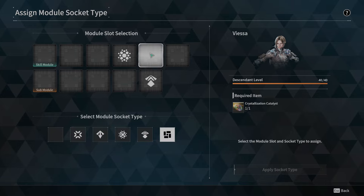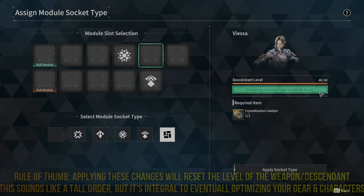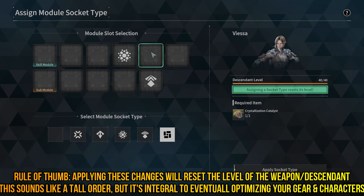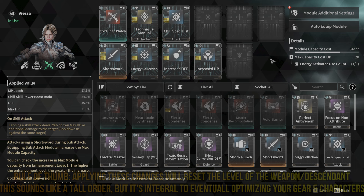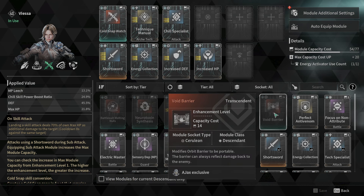For descendants, it's not proficiency anymore but descendant level — pretty much the exact same thing. You click the socket type where you want it and apply socket with a long press. If I do that now, my Viacia will become level one, I will use up the Crystallization Catalyst, and she will have the modified slot that will cost less to socket stuff in.